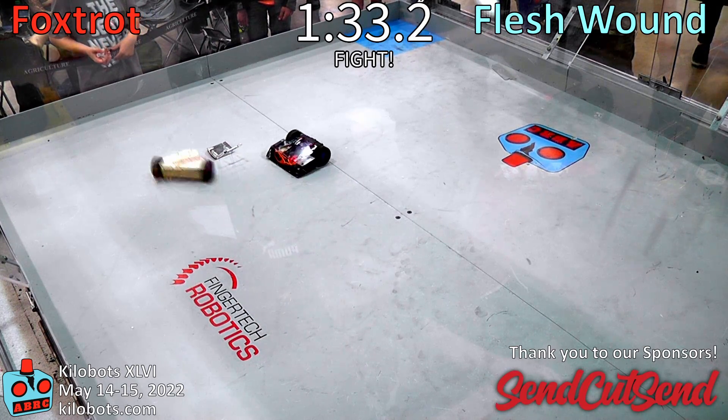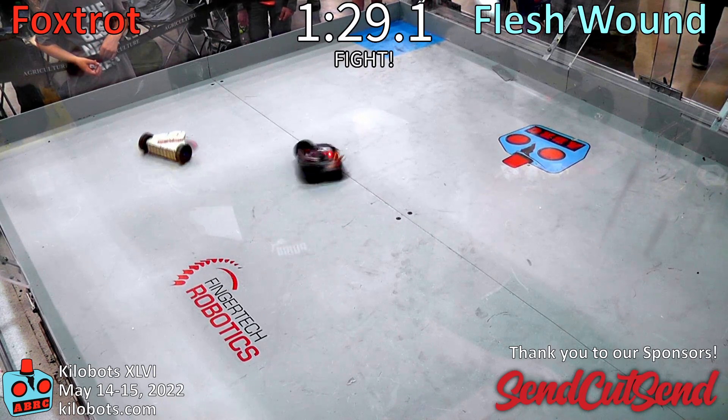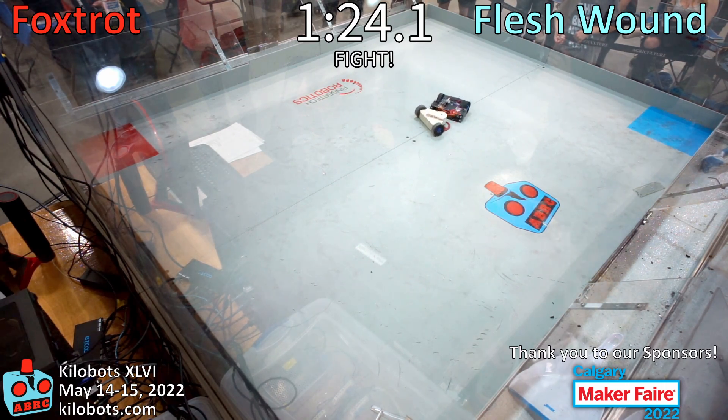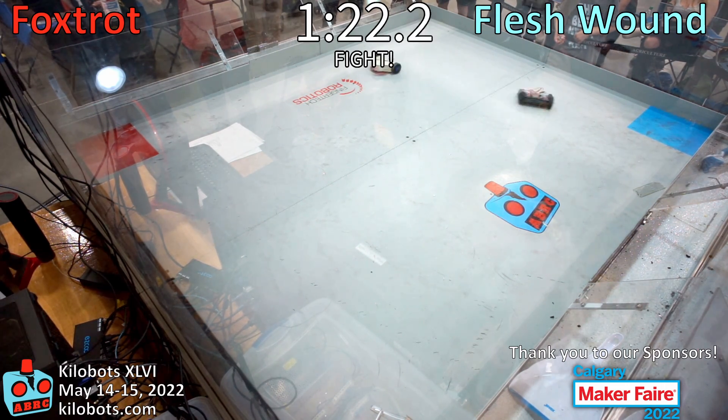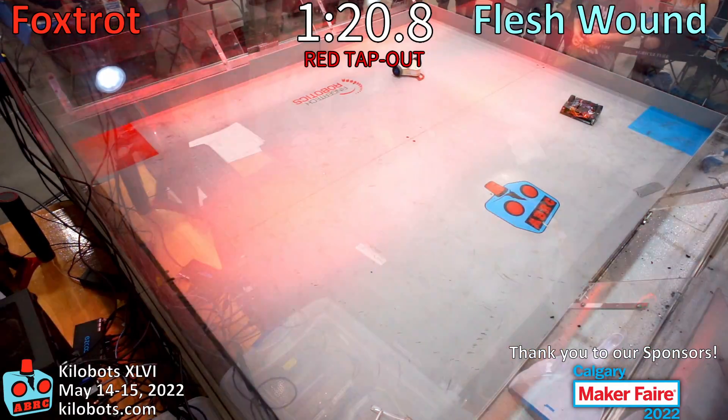So this is a potential fight to the death here. We've got some more bits flying off of Foxtrot. Flesh Wound is making some good contact — hits the side of Foxtrot. That's going to kick the front of Foxtrot. Foxtrot taps out. That is a knockout!